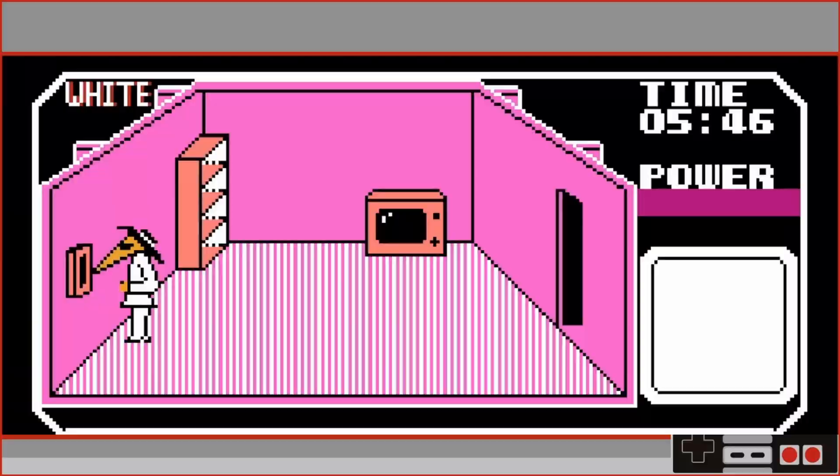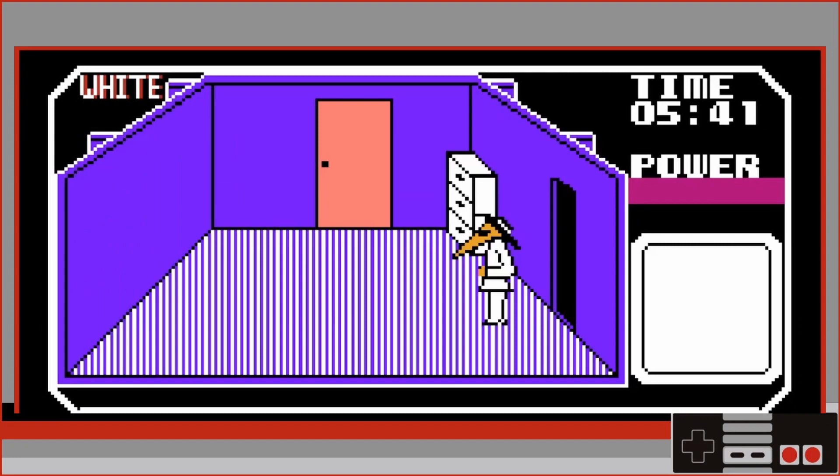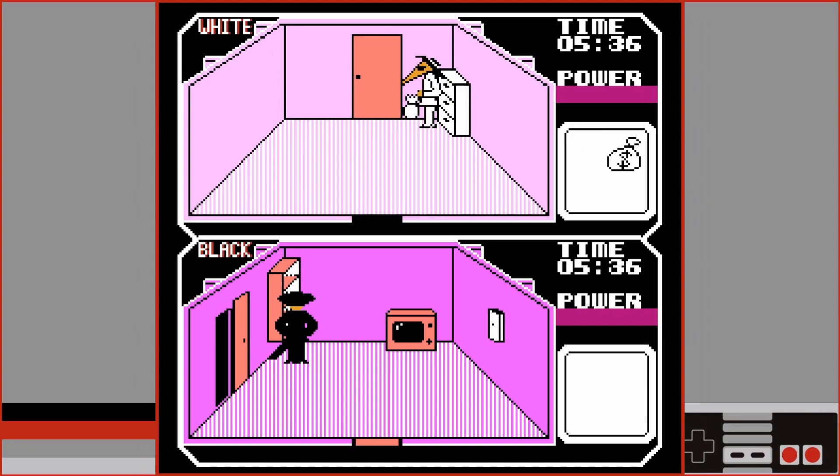Players must locate and collect 5 items before making a clean getaway. The hardest part is playing in a fashion that won't reveal the information you have already collected to your opponent. Because this game is built with split screen in mind, the currency of the game is the player's attention.